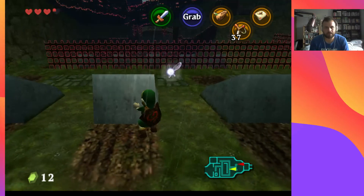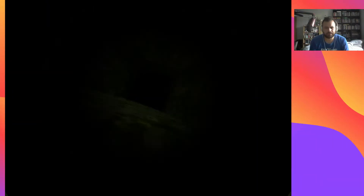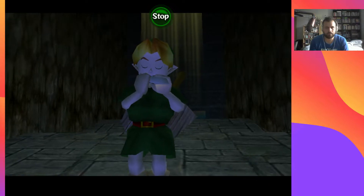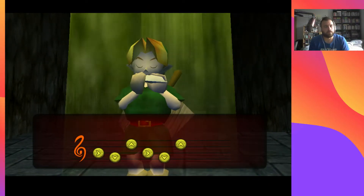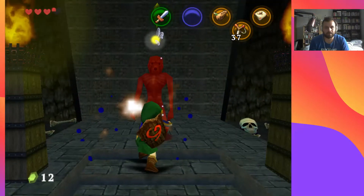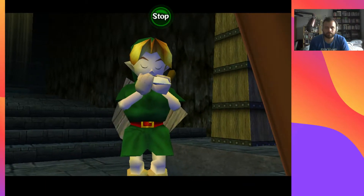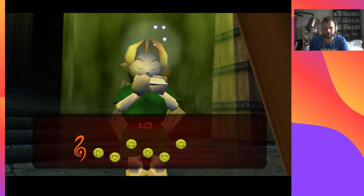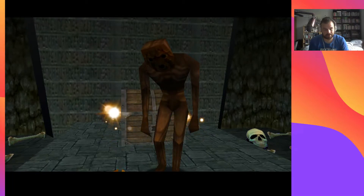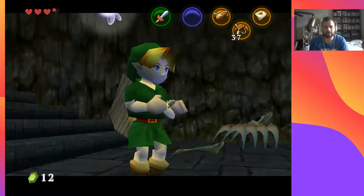There's a Skulltula as well but I can't get it because it's up on a wall and I don't have the item yet that would let me retrieve it. There should be a piece of heart down here. I'll show you guys at some point my guide — a hardcover Ocarina of Time Prima collector's edition guide, and it is beautiful.